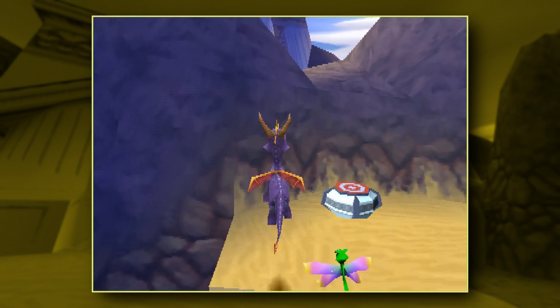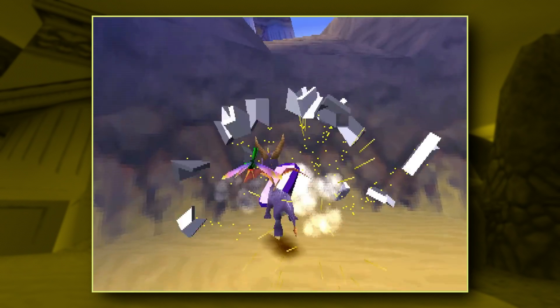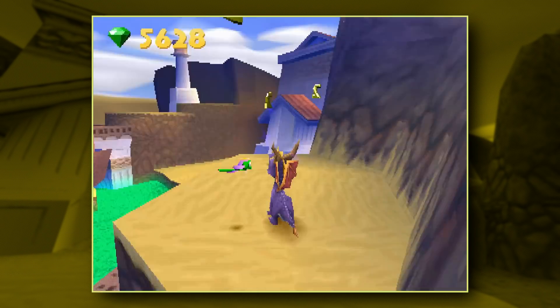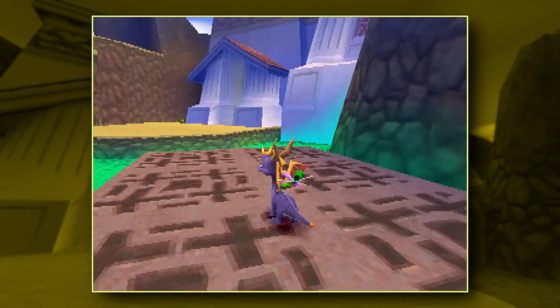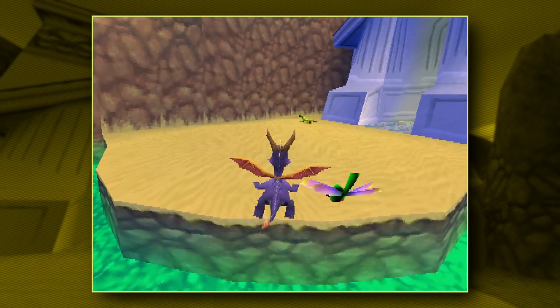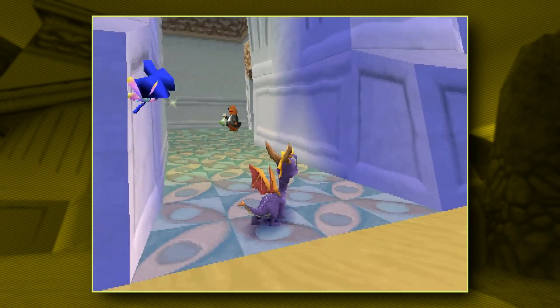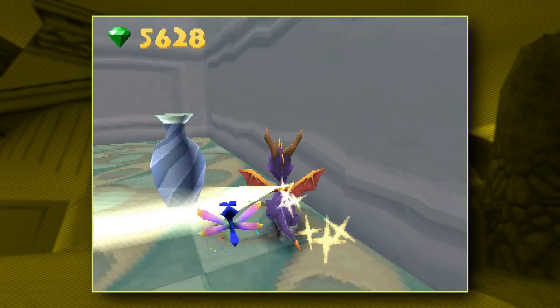You gotta hit this overhead destructible chest that I can't seem to hit. Go grab these gems real quick. I always forget that you can center the camera — I used to do that all the time when I played this game, especially when I play on the PSP, cause that's the easiest way to handle the camera there. For some reason I've just gotten used to the shoulder buttons.